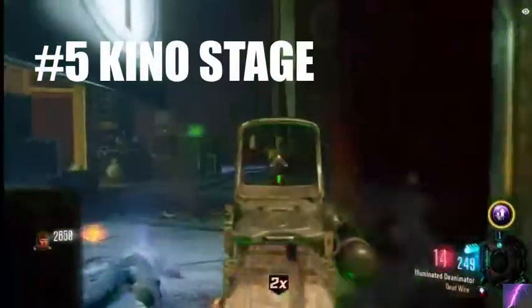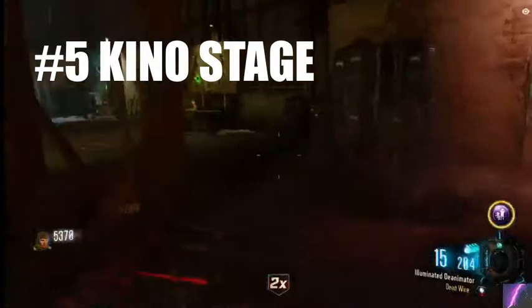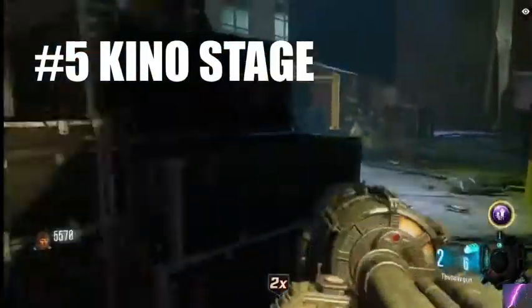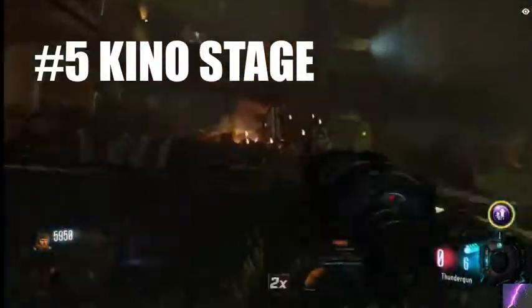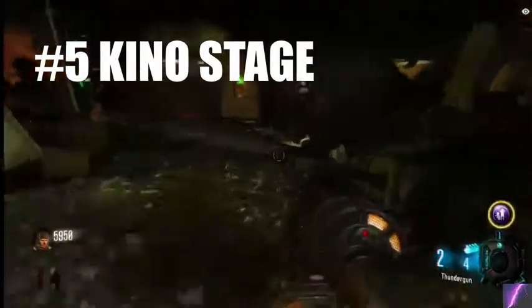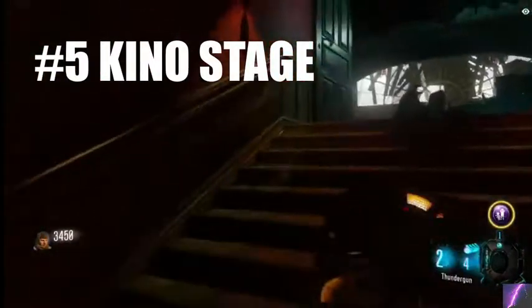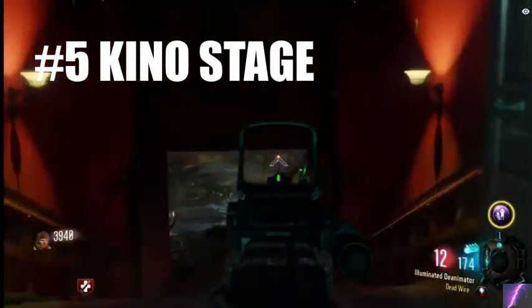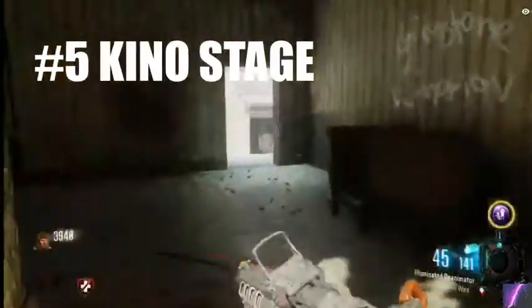Number 5 is going to be the stage from Kino Der Toten and Revelations. On Kino, it's the classic stage strategy — you just run around and train with your Thunder Gun, or train with your weapon with Deadwire, or whatever double pack-a-punch ability if you're on Black Ops 3. It's a really good training spot because you can do a figure-8, or choose to train in front of the stage or backstage. On Revelations, you can do this in the fractured portion of the map; however, it's better to train in front of the stage rather than backstage because backstage on Revelations is really tight.